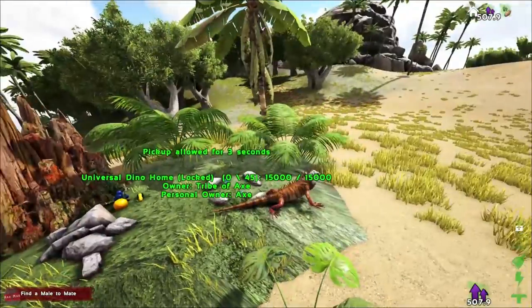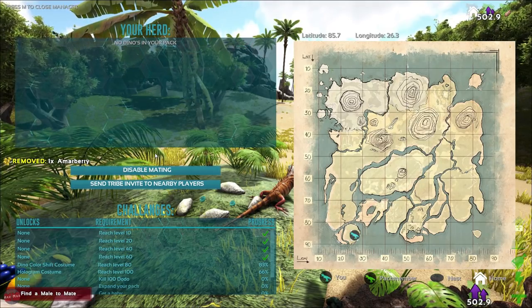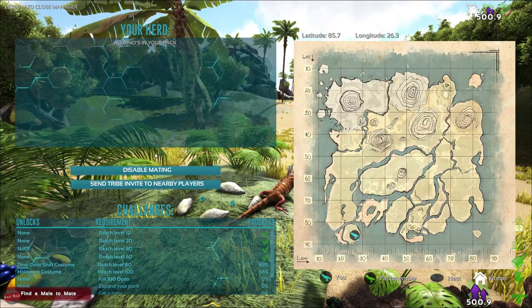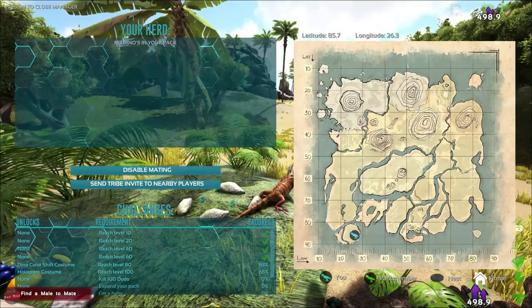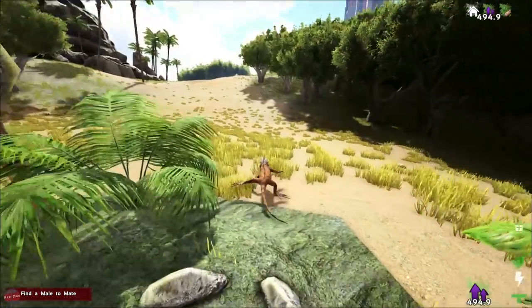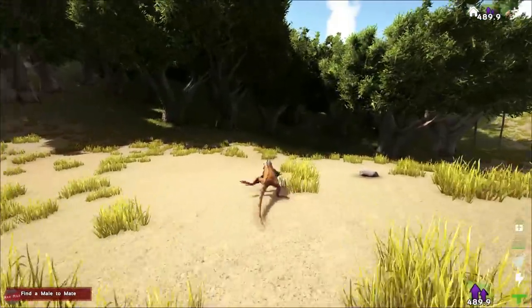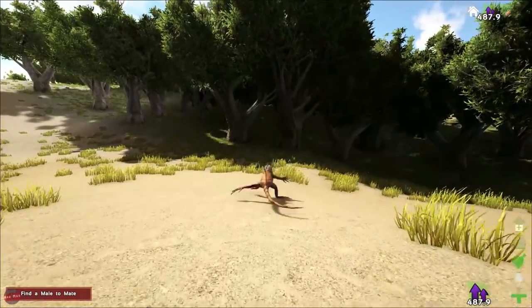I'm not really sure where I am. We do have a map. So we get a color shift costume at level 80. I think that's it, that's all we really get. So we could probably try and get to level 80. Probably want to head into the forest, maybe find an iguana.